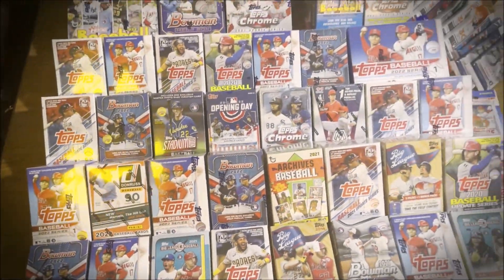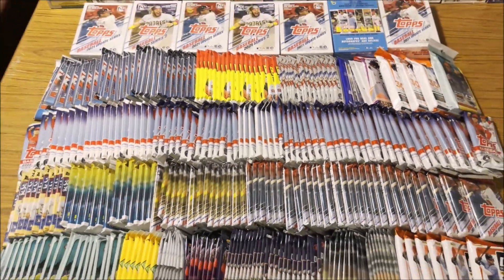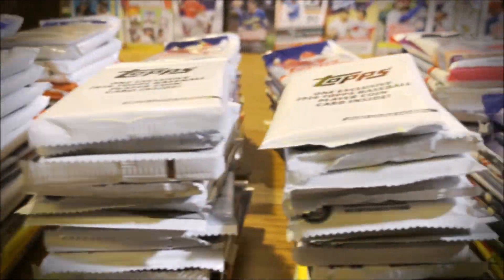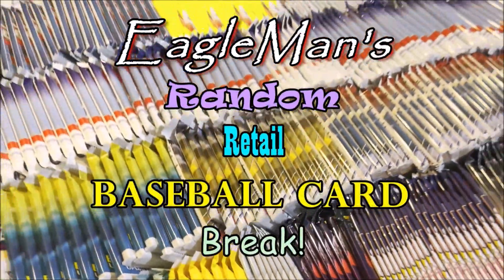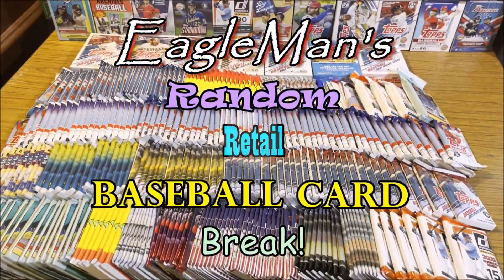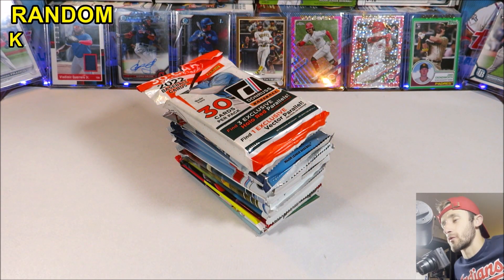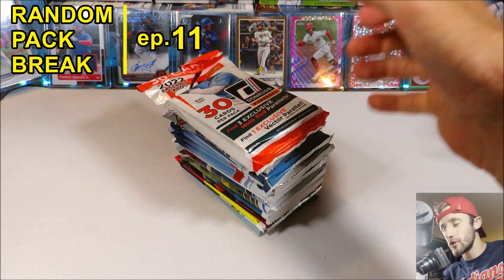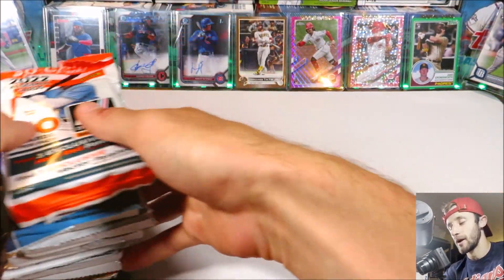Over the past six months, I've been stockpiling a bunch of retail baseball card products, and now I finally decided to open up all the boxes and take out the packs. From here, I randomized them into 20 different lots, and I decided I'm going to make 20 different videos of random pack breaks. Welcome to my random retail baseball card break. It's Eagleman here. Welcome back to another episode of Random Pack Break — this is episode 11. We are more than halfway done at the end of this episode, because we have 20 episodes total, so here's the pack lineup.